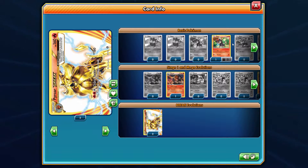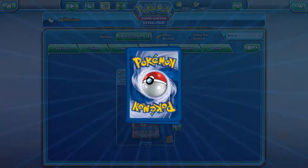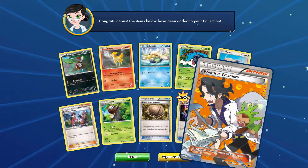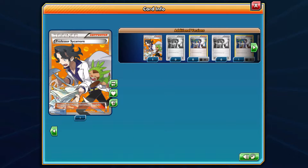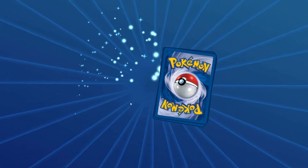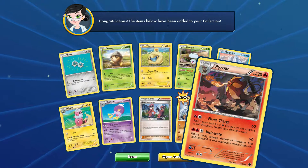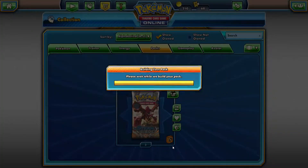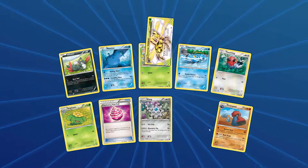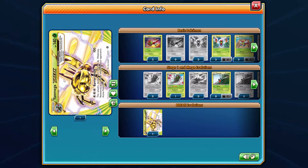Yes! Please two more of those and I'll be a happy man, a very happy man indeed. A Charizard — normal Charizard. Another Mega Charizard EX full art! Oh yes my god, yes! Awesome, awesome, awesome! Team Rocket's Beedrill.